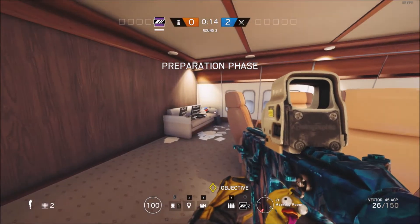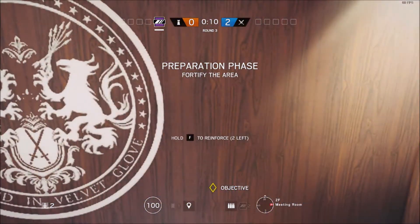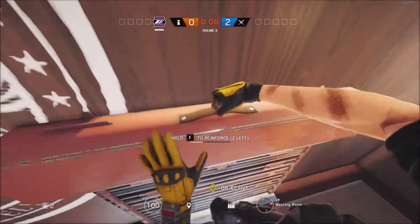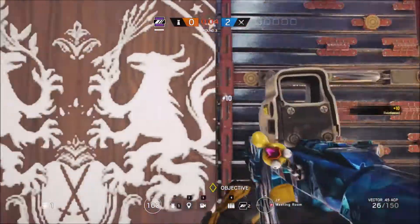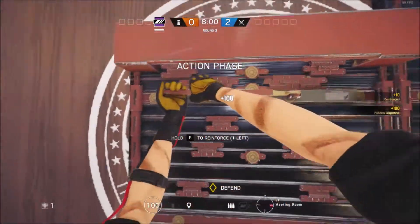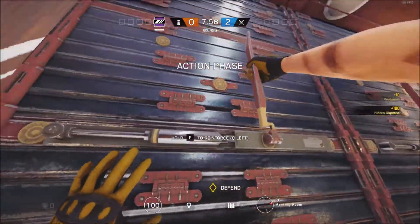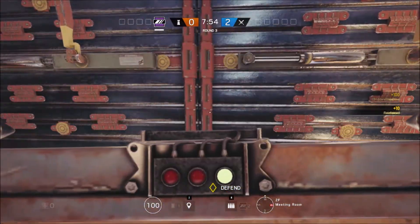Secure the room. What you want to do is come to this wall and make sure you reinforce both of these. Then what you need to do is place your Mira right in the middle of these two.